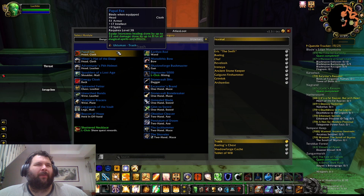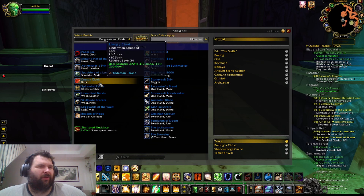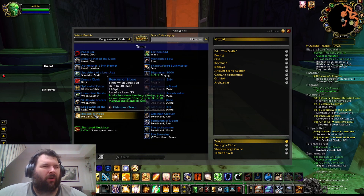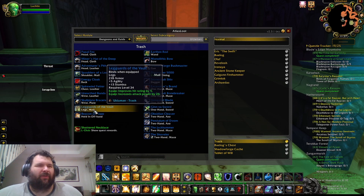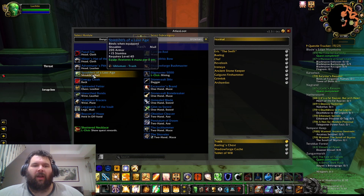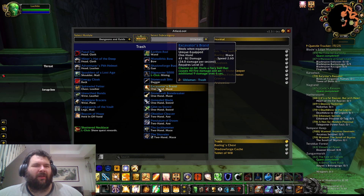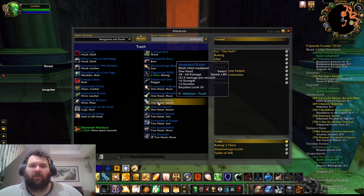One of the big ones is the Papal Fez, which increases healing by 22 with some really good stats. The Hat of the Deep has some good spell power and some incredible stats on it. We are also looking for the Beacon of Hope, which is an incredible offhand for healing as well. And the Lakers of the Vault is the best in slot again for warriors and for ret paladins. All of the blues in here can sell pretty decently. The worst ones are the shoulders, the cloak, and probably the mace or the other two-handed axe, which don't sell quite as well.